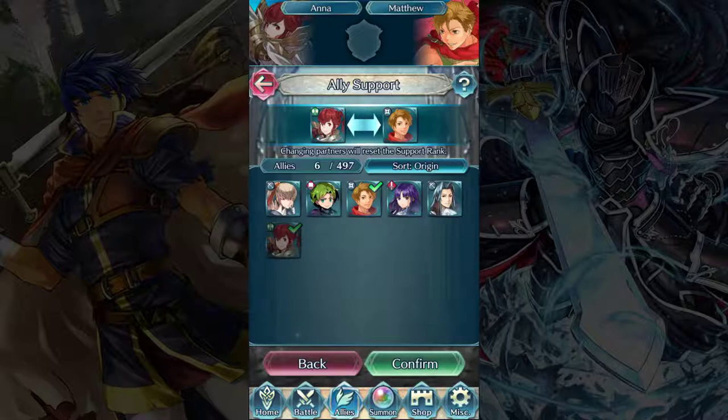The rank level of the support can actually rank up. When you first create the support relationship, it starts out at C rank, meaning your two partners gain a bonus to their resistance. The way you rank up the relationship is by having them fight together and defeat units while next to one another. When it ranks up to B, they gain a bonus to both defense and resistance. When it ranks up to A, they gain speed, defense, and resistance. And finally at S rank, they gain a bonus to all stats — attack, speed, defense, and resistance. It's plus two when together, or plus one when one square away.